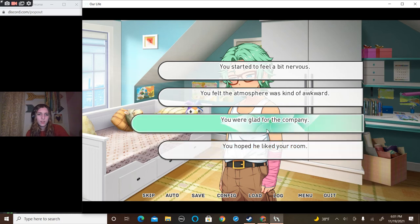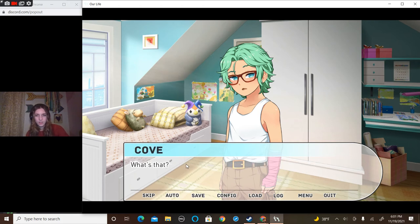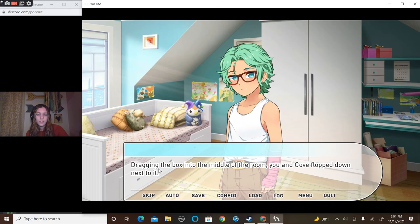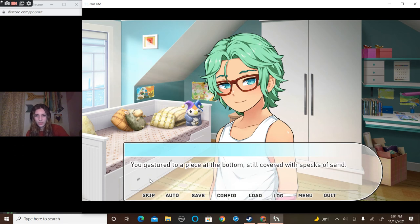Oh, you were glad for the company — it was nice to have someone new to play with. Then his eyes landed on a tiny box of beach things you collected, tucked away by your door. He took a step towards it before hesitating and pointing to something instead. 'What's that? Oh, what's that — found on the beach? Do you have any driftwood in there?' Instead of dragging the box into the middle of the room, you flopped down next to it. 'I do, look.' You pulled out a piece of driftwood still covered in specks of sand.